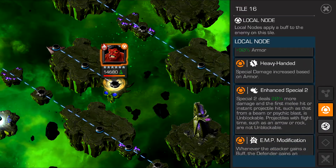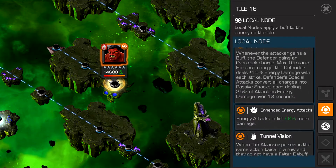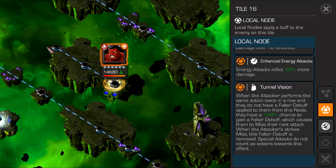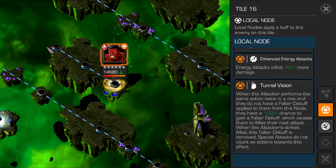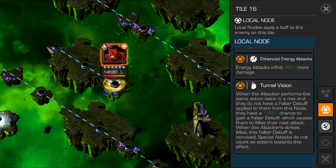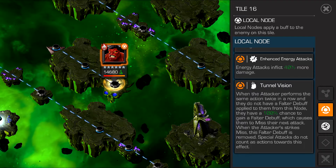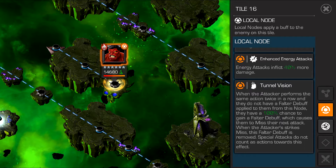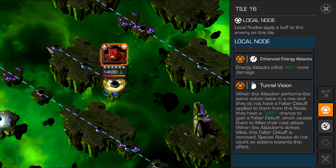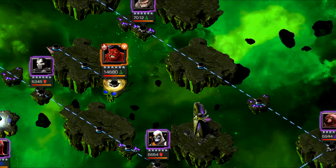Reading the nodes: 90% armor, enhanced special 2, EMP modification. Energy attacks inflict 40% more damage - I hope that's for both characters. General Vision node: when the attacker performs the same action twice in a row and they don't have a Falter debuff applied from this node, they have a 100% chance to gain a Falter debuff.